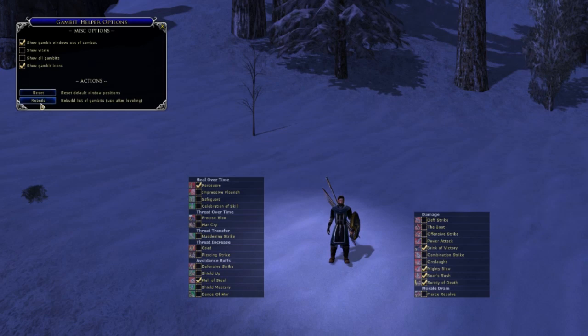'Rebuild' will rebuild your list. This list detects what level you're at when it loads and loads accordingly. When you level up and get a new gambit or buy one, you need to click Rebuild, otherwise it's not going to show up on screen because it will still register you at the previous level. This is nothing to do with the author's programming — it's just a functionality of Lua.